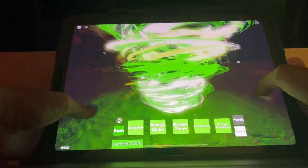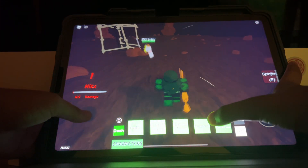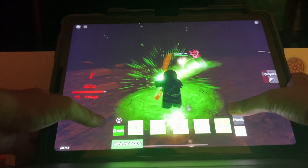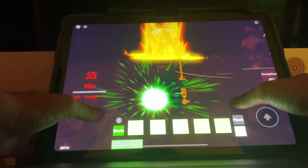An audio playback comes for each ability and then you fight. I just used Spinjitzu, and now I'm gonna use my energy beam. I'm just destroying this person — he left, bro.